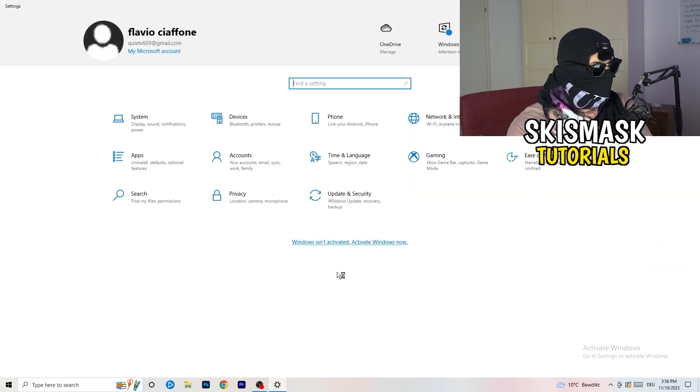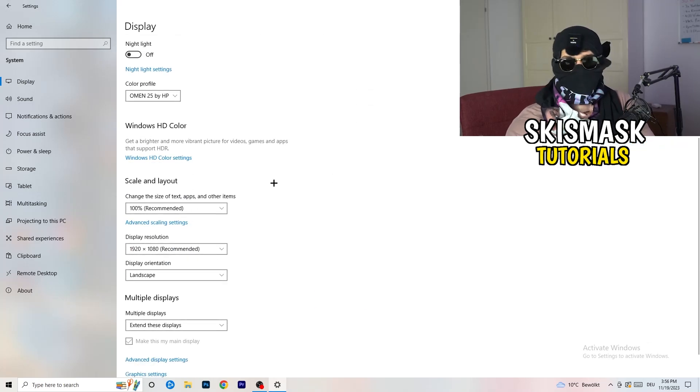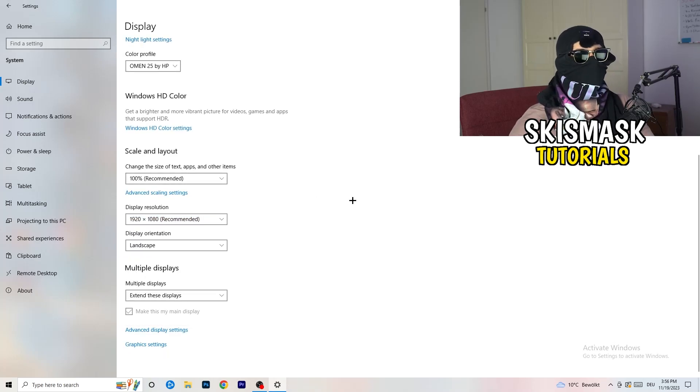Go back and open System settings. Under Display, if you have two monitors, identify which is your main monitor. Go to Scale and Layout and change the size of text, apps, and other items to 100% as recommended. Make sure your display resolution matches your in-game resolution — especially if you're using a stretched resolution like 1720x1080, your in-game resolution should match your monitor's resolution.